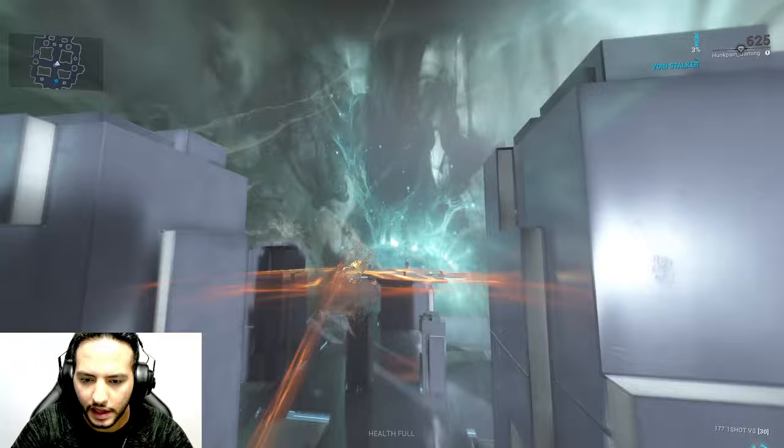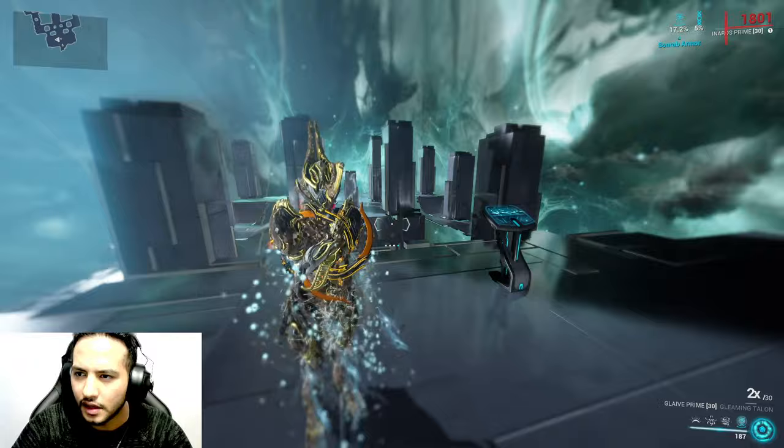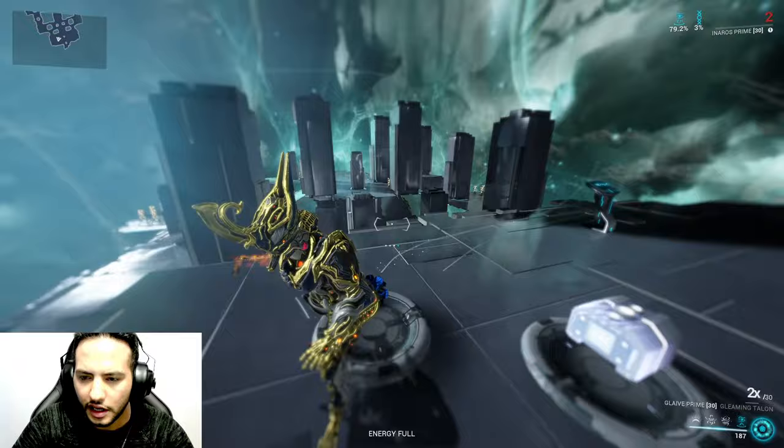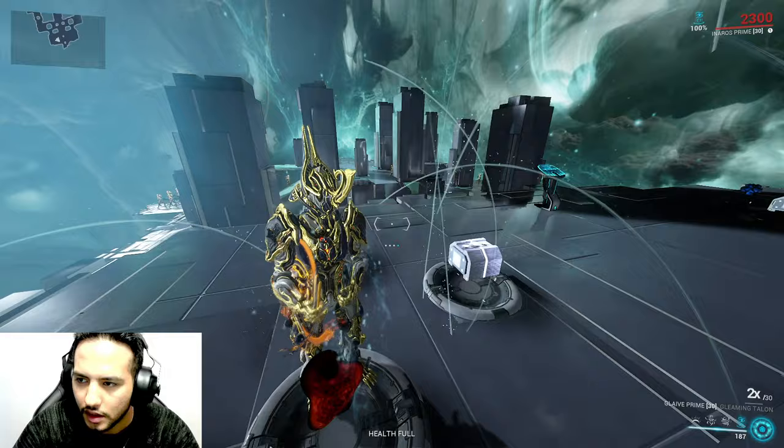Now the third ability, Sandstorm — there you go, simple as that. For the ultimate: you don't need to see me go far — just hold the key and look, you're draining HP into armor. It will stop at 2 HP.